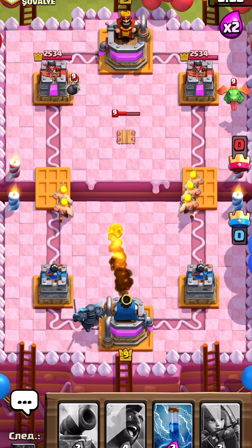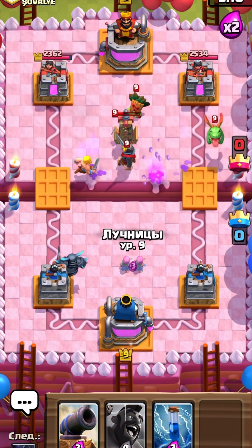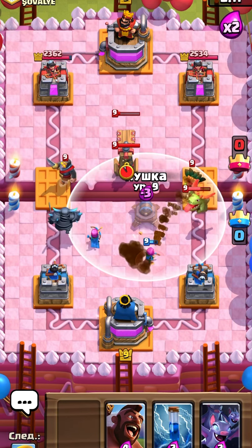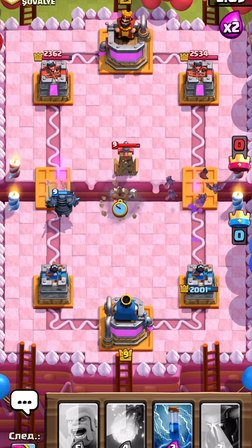I have no idea what I'm going to do. What were you talking about? I've got a red double. I can't really get a dragon if I can do that. I can't really get a dragon. Oh my God.